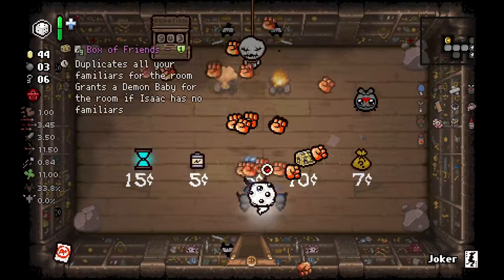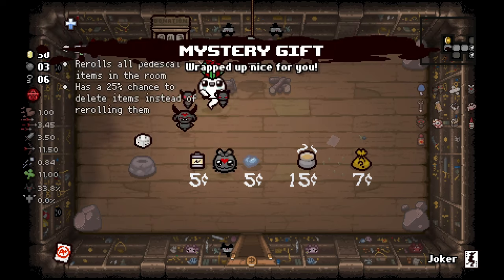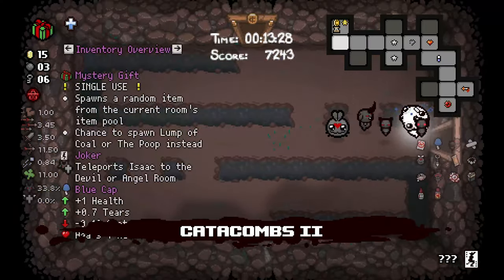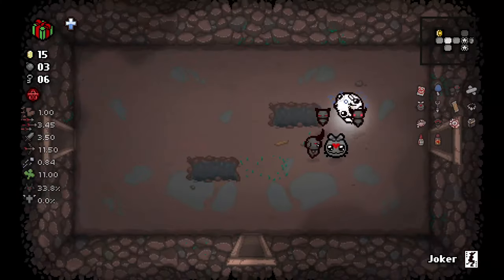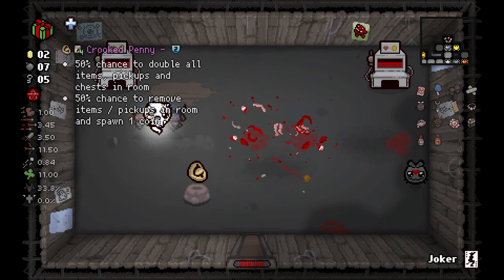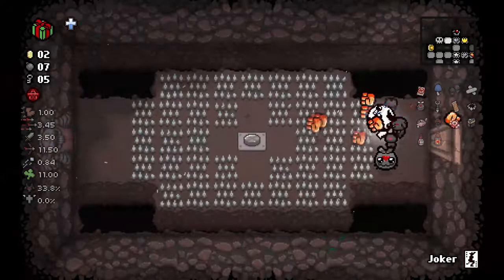We've got a Glowing Hourglass — actually it's probably not that important now that I think about it. The Smelter is probably worth taking. We're gonna Mystery Gift in the curse room or the deal with the devil. We're gonna go the deal with the devil with this, so we'll try it. Oh, we've got two Mystery Gifts! All right, very very good.